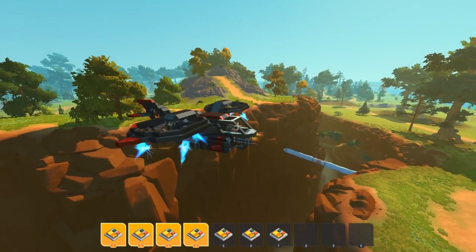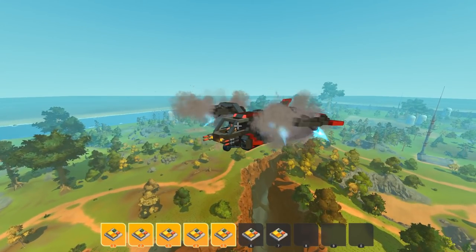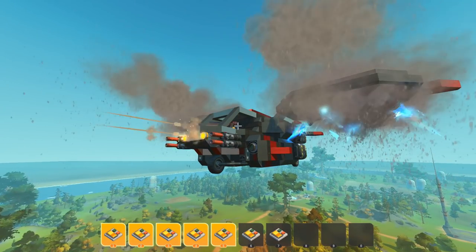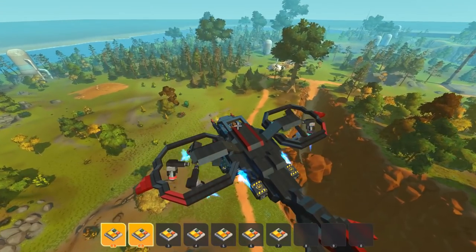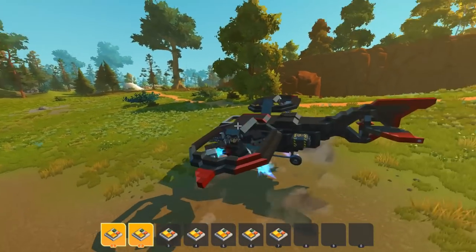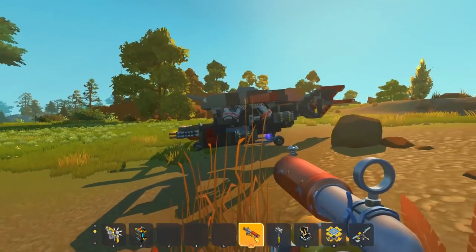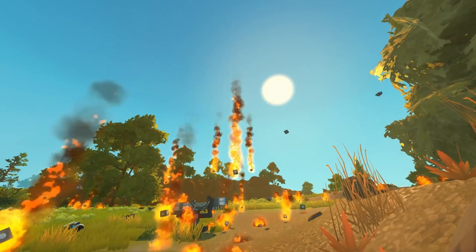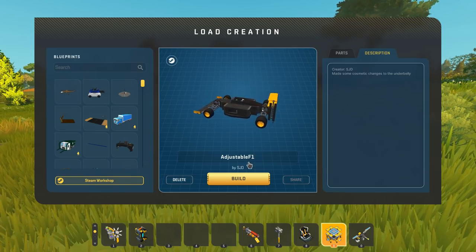We're going up and up, and then pressing five reveals something really cool — spud guns mounted to suspension, with an amazing bounce-back action. Since there are no deployable bombs, this seems designed more for dog fights in the air with friends. I manually detonate the explosive to see what happens — and yes, that's exactly what I expected.